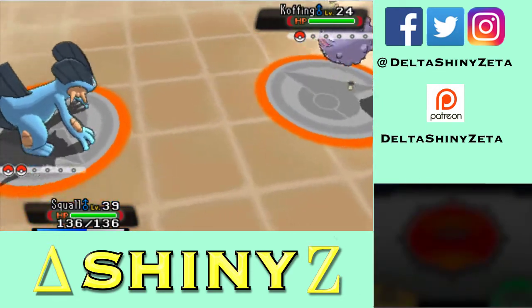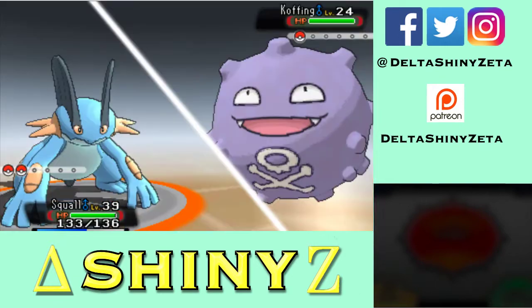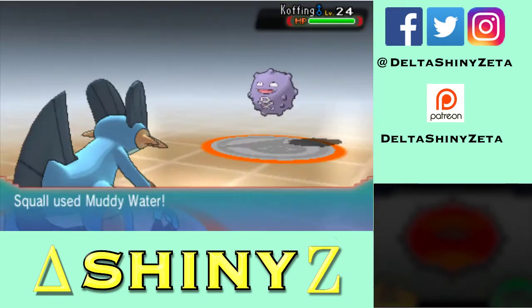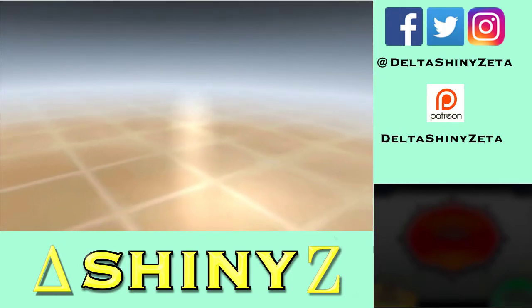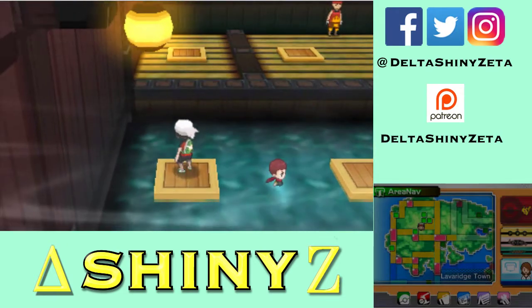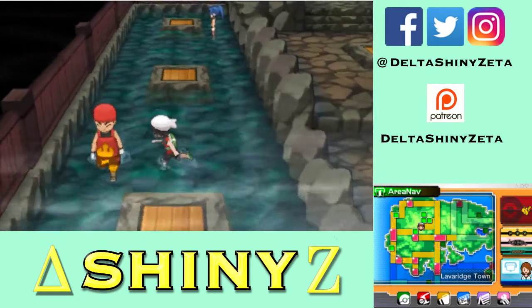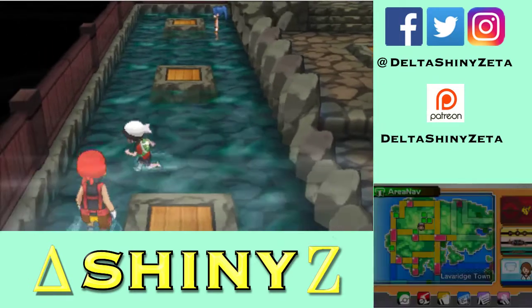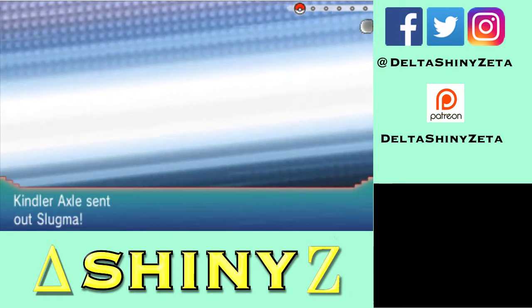I don't think Water Gun will kill, so I'll use Muddy Water — and of course I miss. Clear Smog — that's a pretty interesting move if it has 100% accuracy; it disables all stat changes. I beat you. I don't know where I'm going — the gym looks a little bit revamped in this version. Right now I'm not even trying to solve the puzzle, I'm just trying to beat all the gym trainers first because there's too many of them.